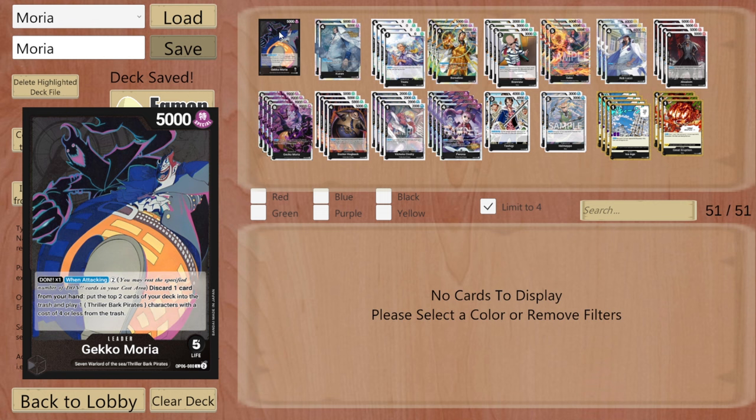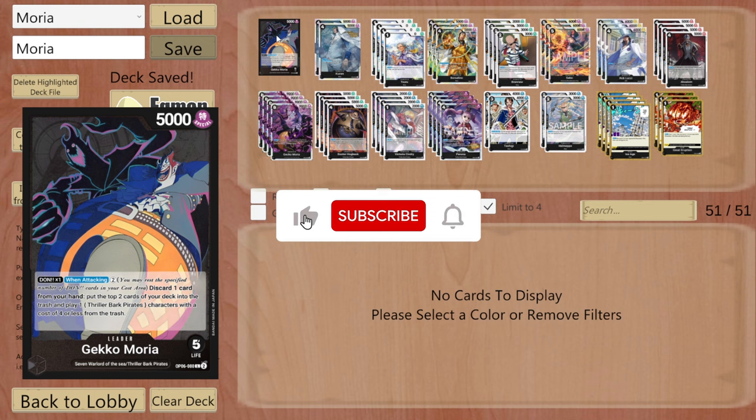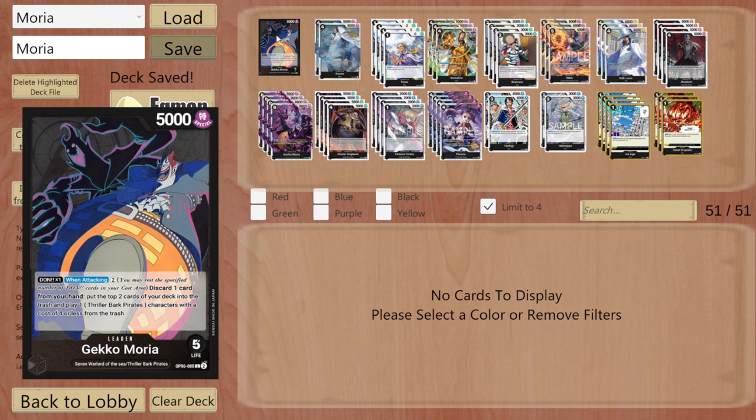Let's take a look at the leader. He's essentially like Trash Dofi except he technically costs the card but you can play it from your hand. It's Dawn x1 when attacking — pay two Dawn, so he swings six instead of seven — but discard one card from your hand, pull the top two cards of your deck into the trash.